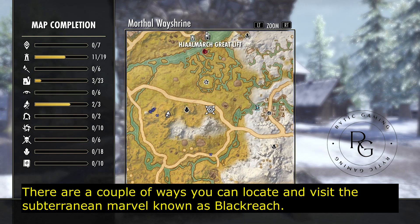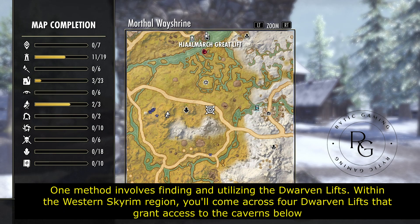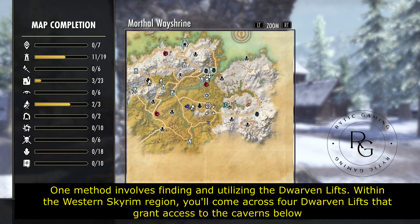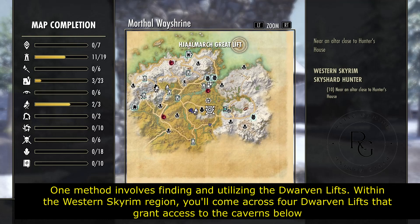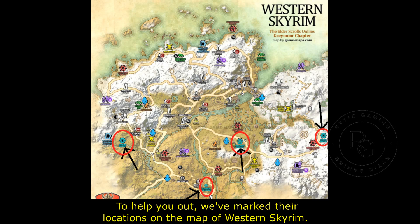There are a couple of ways you can locate and visit the subterranean marvel known as Blackreach. One method involves finding and utilizing the Dwarven Lifts. Within the western Skyrim region, you'll come across four Dwarven Lifts that grant access to the caverns below. To help you out, we've marked their locations on the map of western Skyrim.